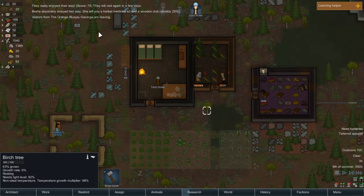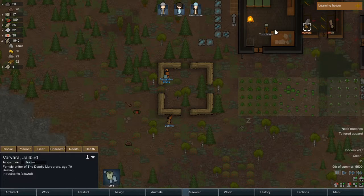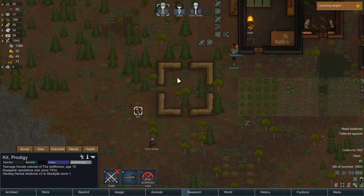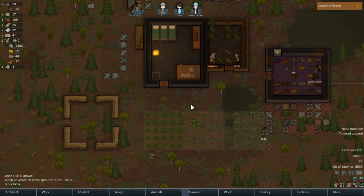The visitors really enjoyed their stay — they'll visit again in a few days. Brana absolutely enjoyed her visit and left us horn on Ellison and a wooden club, which is glorious. We also got a little bit of pemmican. Hauling — we want these inside and that's it.